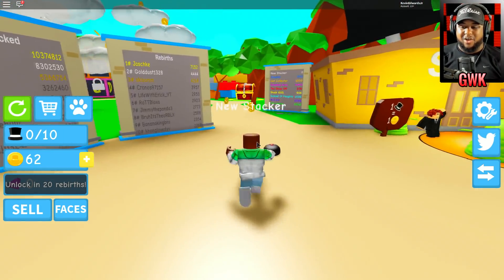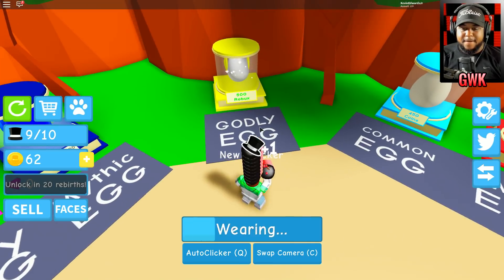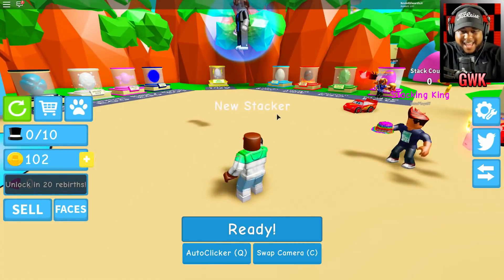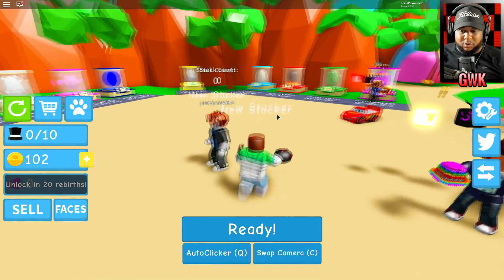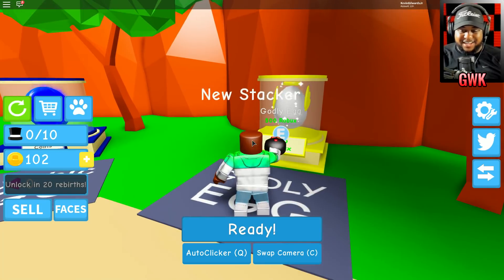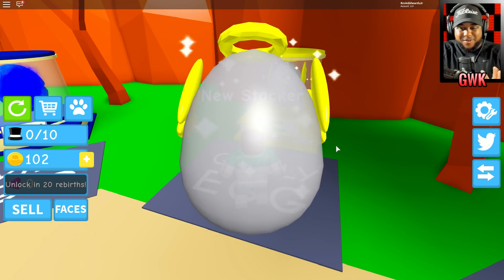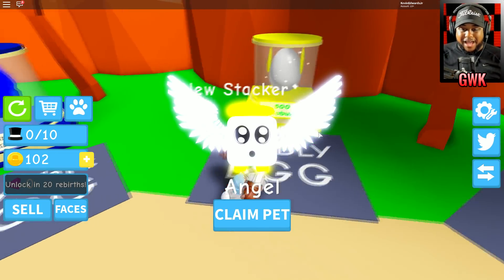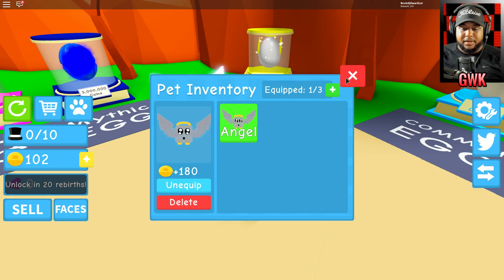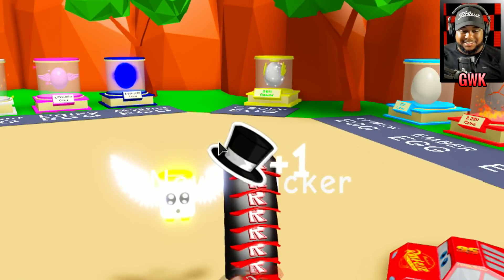We can get some pets as well — the pets help us. The godly egg is 500 Robux. I think I want to try it. Let's go over here — there's lightning too! Let's try the godly egg. Come on baby, spinning for my family — and we got the angel! Let's claim our pet. The angel gives us plus 180 coins.